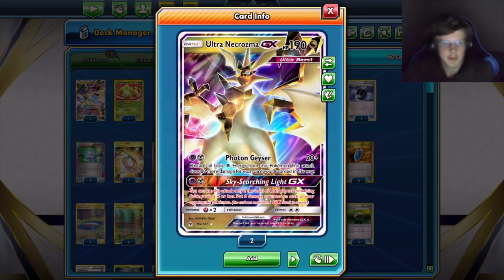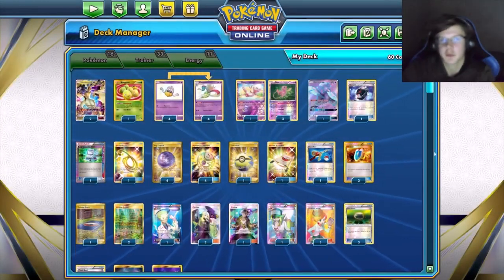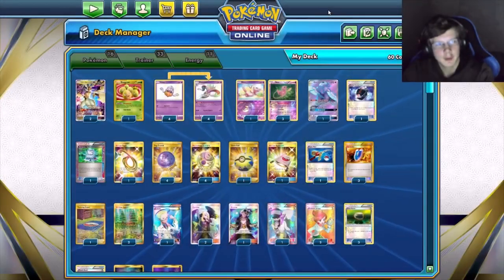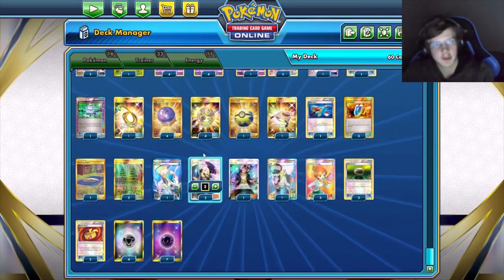The GX attack isn't too useful — basically if the combination of both players' remaining prizes is six or less, you put six damage counters on your opponent's Pokemon. Unless you're playing something specific, it really won't be that useful. We're playing one Exeggcute because there are a lot of situations where we need to discard one card from hand.